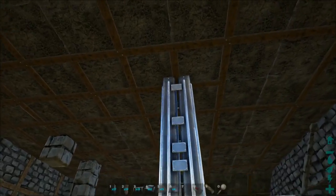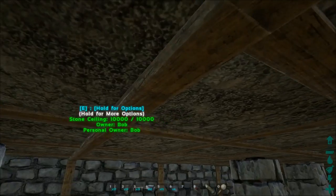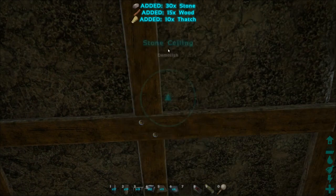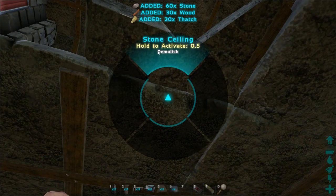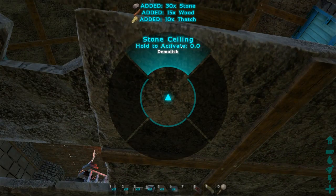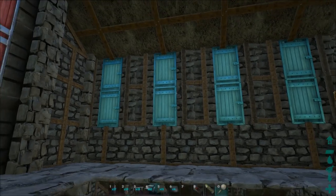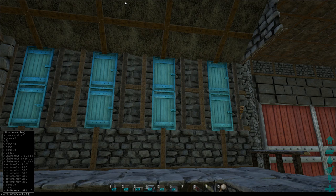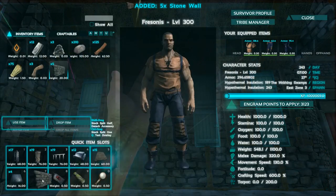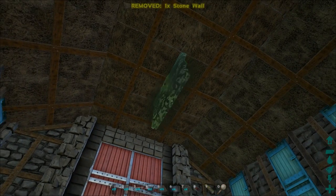So what we're going to do is start all over again and demolish this part. Let me do that. As you can see it breaks down, and we also need to remove the ceilings because we don't want the fence foundations snapping to those. We'll need to demolish a bit more. We also need a wall, so let's grab a wall.